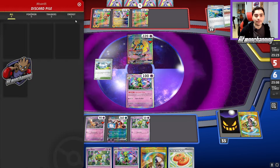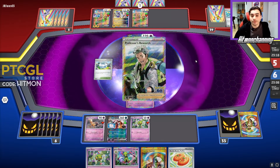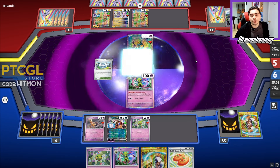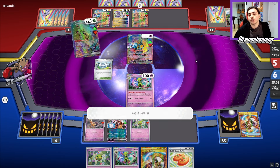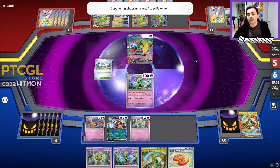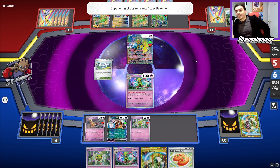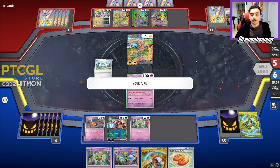But they have the Grass Energy for the Iron Leaves. So we'll just see what they're working with. There's a Research that they got off the top — getting rid of Hands, getting rid of an Iono. They didn't want to Iono us there. There is their Future Booster Energy Capsule, and an Iron Leaves which is going to go down. They're going to attach to it though, and that's kind of concerning because Ferrigarath is weak to Grass. They are down one Grass Energy, so if they've prized anything, we could see something successful.